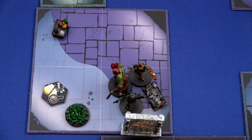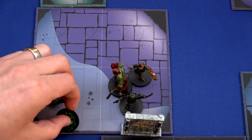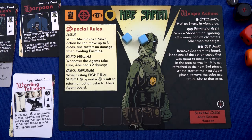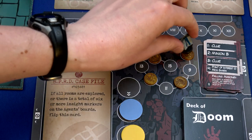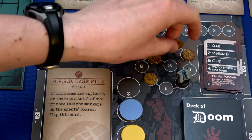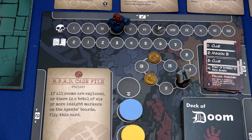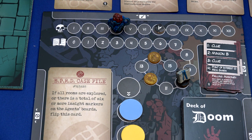I'm going to move all three of us over, take care of this clue and this clue and this frog swarm. Abe uses his rapid healing and heals two points of damage. We move the gather information track up four spaces total and get two more insight markers - one to Liz and one to Hellboy. Now Hellboy has five and Liz has six. The card says if there's a total of six or more insight markers on agents' boards, flip this card - so we're triggering it.